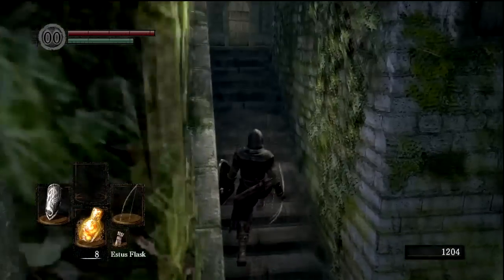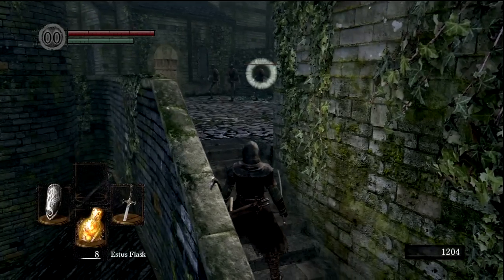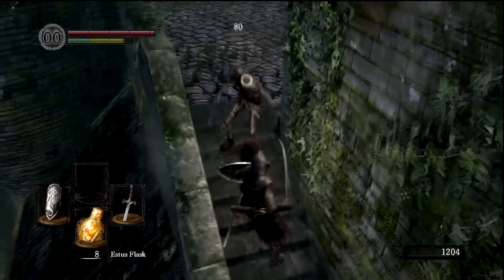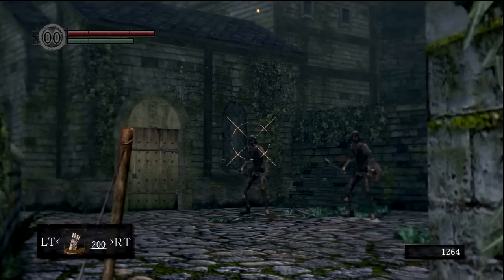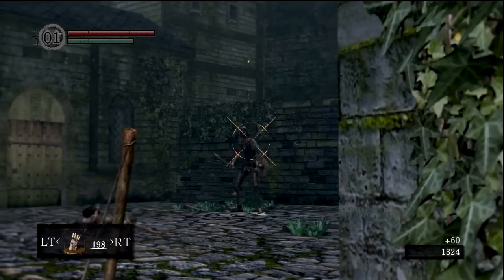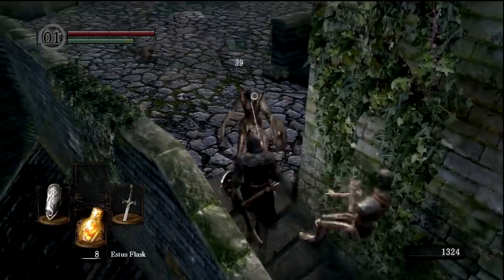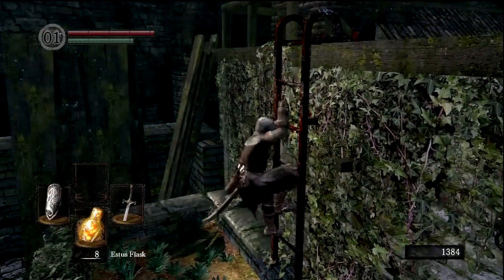Let's see if I can draw aggro from just one of them. These guys have fire bombs, which are kind of my worst nightmare right now. Two shots — one right in the dick. The other combat element I have not shown off yet is the fact that you can also parry and riposte, which means you can basically swat an attack away, and if you time it very perfectly you can get a stomach stab in that does a lot more damage. We're very close to the first boss, actually.